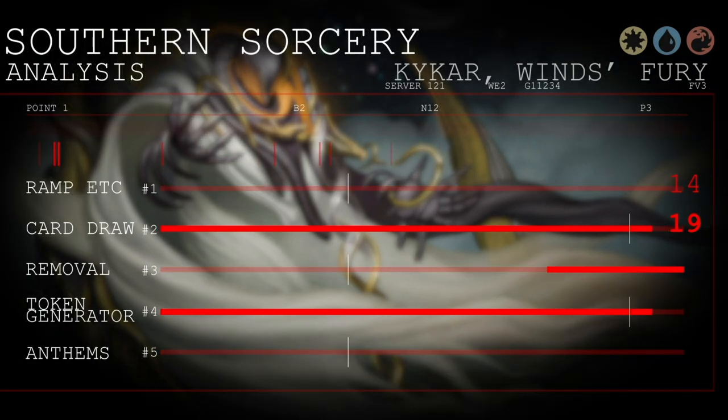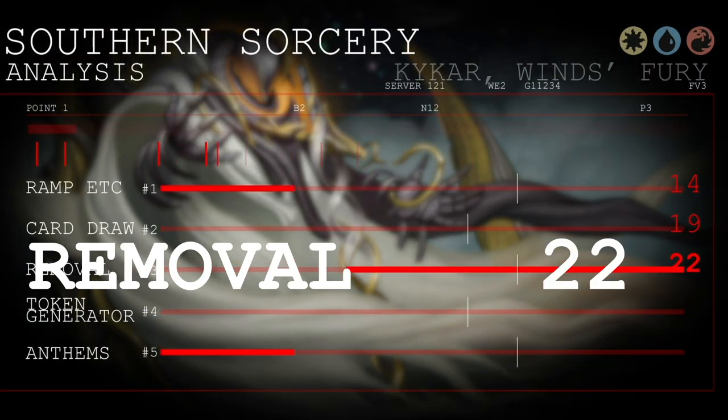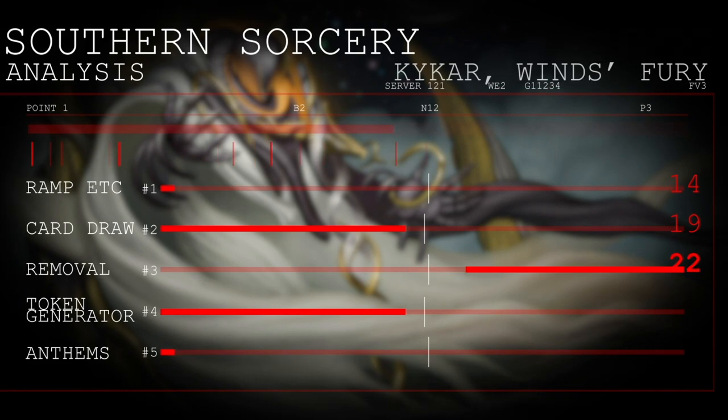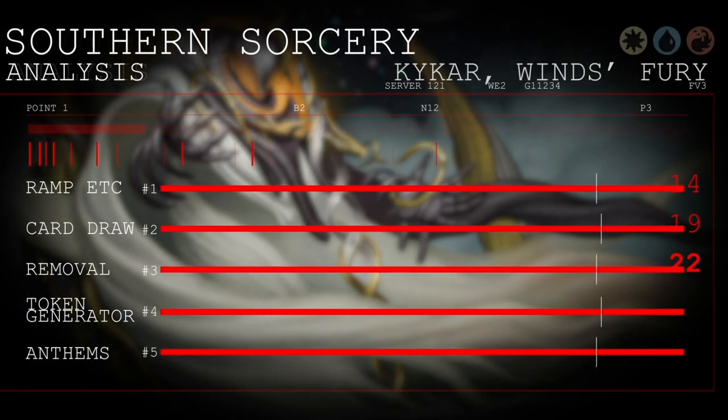Next we have our removal and/or board wipes, for a grand total of 22 cards that are either spot removal, counter spells, or board wipes. Again, this is a control deck — this is the way we control the board state.